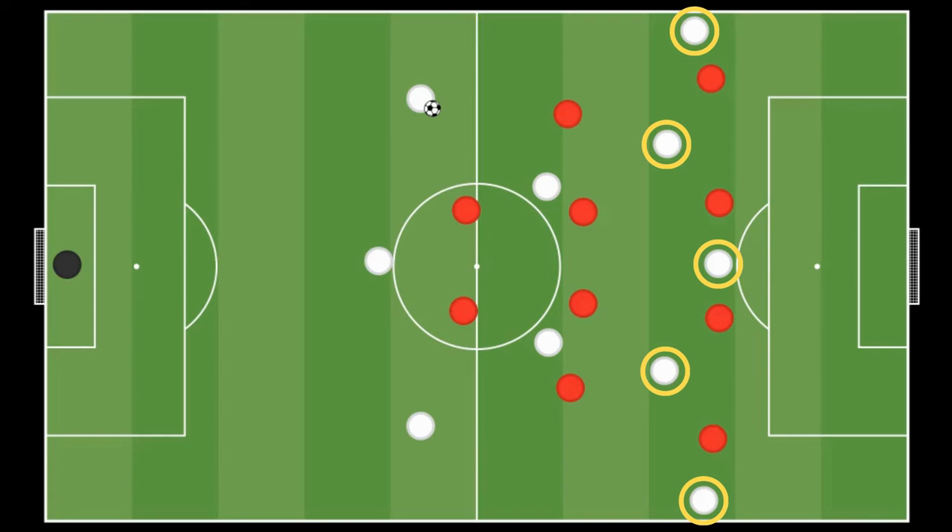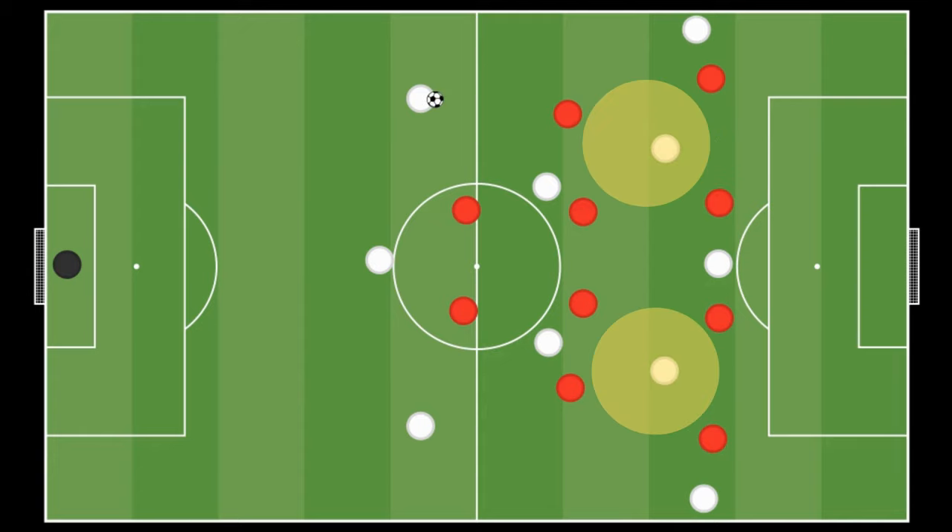Creating depth. The attacking team should strive for depth. A pass into depth is particularly uncomfortable for the opponent, as it allows an attacker who is played behind the defense to run towards the goal undisturbed, presenting a significant chance for a goal. Even if the pass isn't executed, it's important to generate depth to create more space in between the lines.